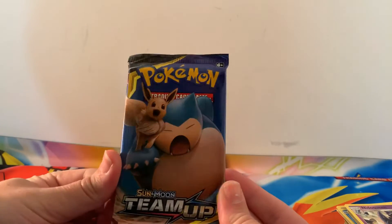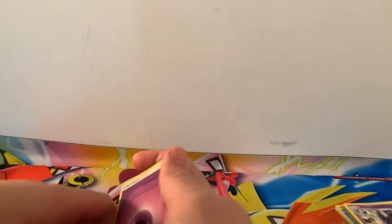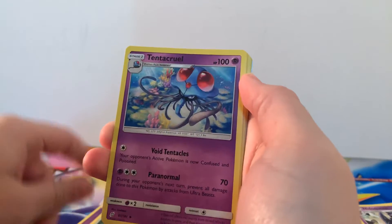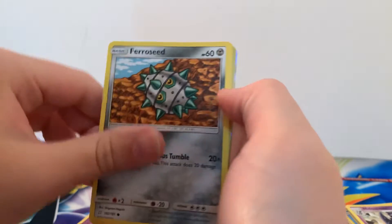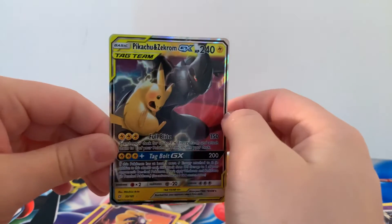Nothing in that pack, but no problem. Finishing it off with my favourite pack artwork — you guys know by now I love this pack artwork. As always, guys, if you have enjoyed this video please do leave a like, it really helps. Also if you haven't subscribed, please hit subscribe and the notifications bell. Last pack — I think we've got something in this one, there's some last pack magic. Weedle, Helioptile, Execute, Veroseed, Meowth, Reverse Holographic Cosmion, and there we go guys — Pikachu and Zekrom GX! What an awesome way to end that video.